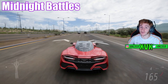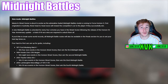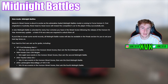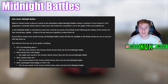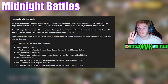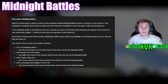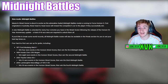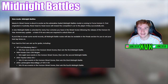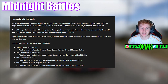Midnight Battles is returning to Forza Horizon 5. A new Midnight Battle is unlocked for every four victories within the street race scene following the Horizon 10-year anniversary update, and a total of 16 race wins are required to unlock them all — meaning there are only four Midnight Battles. The four hard-to-find cars winnable through the Midnight Battles are the Ford Mustang Mach 1, the Honda Civic CRX Muggan, the 2003 Toyota Celica, and the 2010 Lamborghini Mercielago. There aren't any new cars there, just hard-to-find cars.